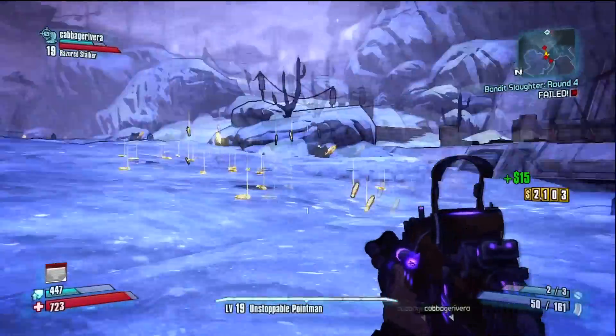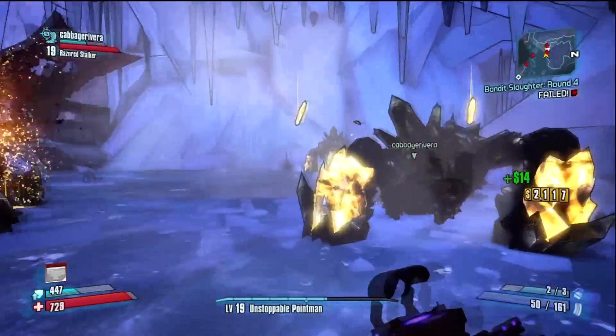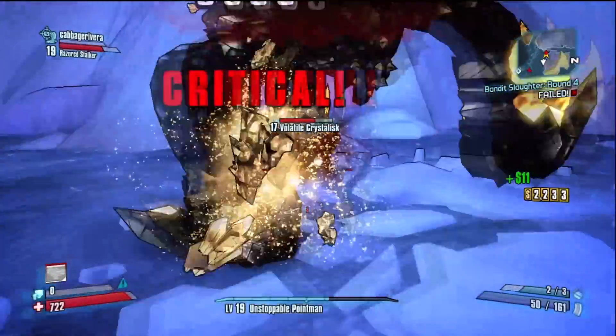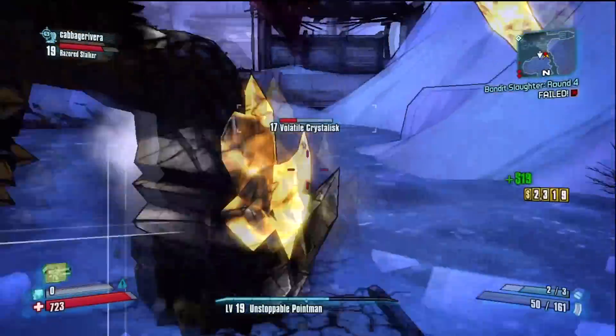There are like 20 of them on this map. If you go around and make them spawn, me and my friend Cameron here, we're doing the whole thing together. It's really just knife — they die in one hit. You can shoot them, but it takes a lot longer, so we just started to knife them. It's a lot easier.